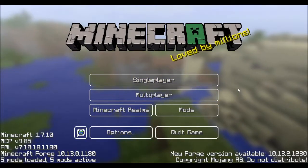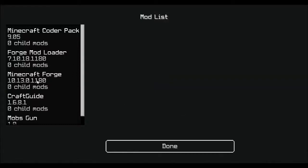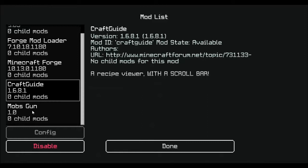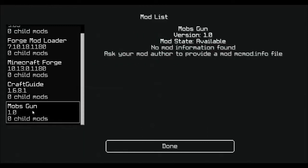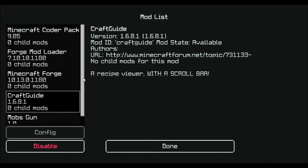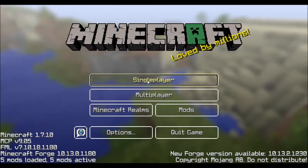Hey guys, it's Ty here, and I'm going to do another mod showcase today. So let's look at our mods. I've got Minecraft Forge, and these are the things that helped download Minecraft Forge. I've also got Craft Guide, and the mod I'm showcasing today is called Mob Scum. I got Craft Guide because I forgot on the Lucky Block mod that I needed to show the craft recipes. So I got that to show you some of the craft recipes for the items I'm showing you today. Let's go ahead and get started.